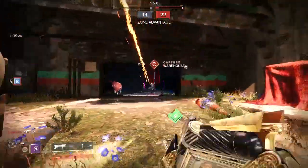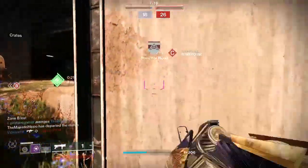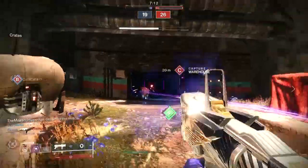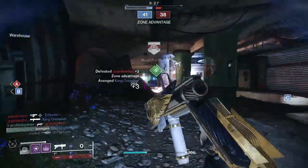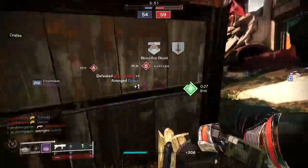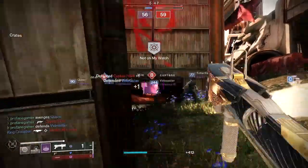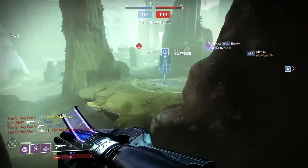When it comes to the best activities to run through, you'll find Momentum Control to be a great activity since damage dealt will be increased. The same can be said for Mayhem. Otherwise, Control and Iron Banner will make for optimal activities, as you'll encounter more opponents grouped up together with a higher chance of snagging a few kills.